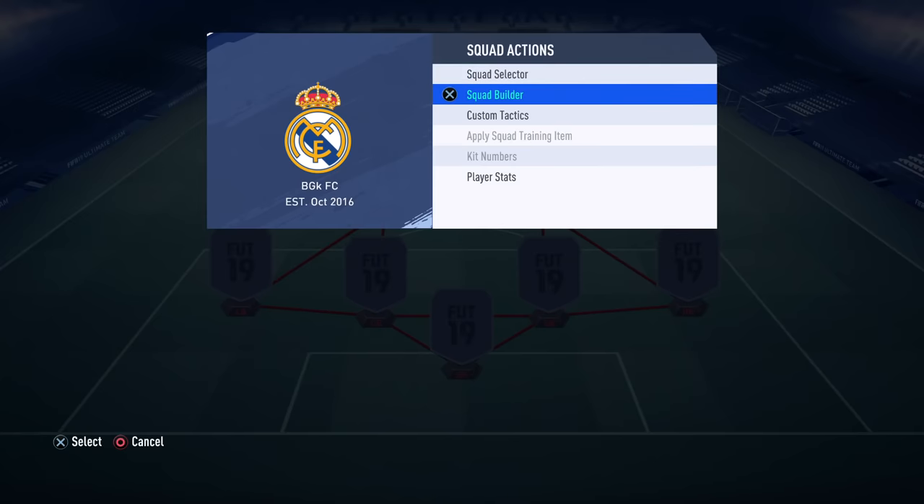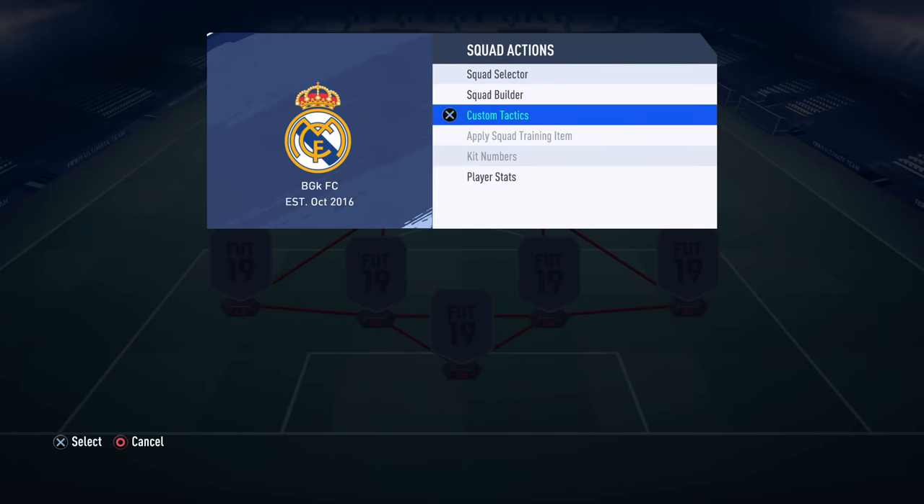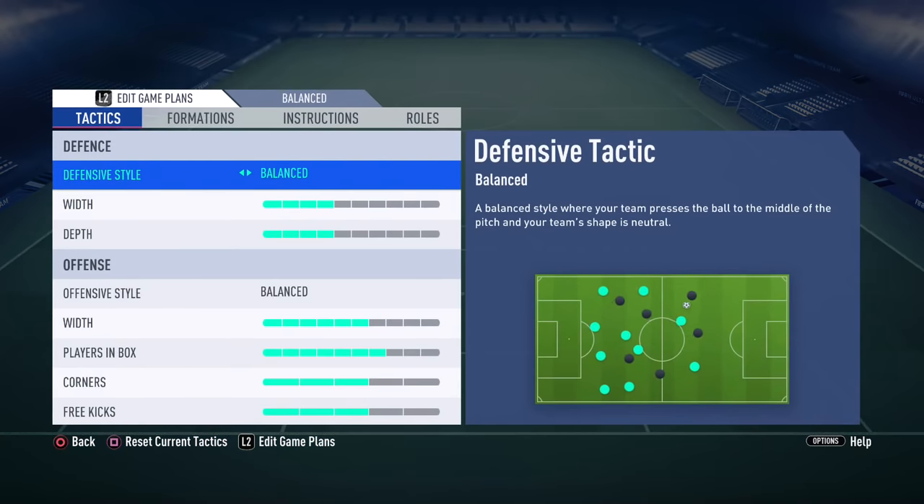If you decide to go with the 4-2-4 formation, you've got exactly 2 options. You can either start off your matches using this formation, however you need to apply specific defensive instructions and tactics. Or you can use the 4-2-4 formation in the last minutes of the match to score goals. In today's episode I'm gonna provide you with 2 game plans you can use with the 4-2-4 formation.